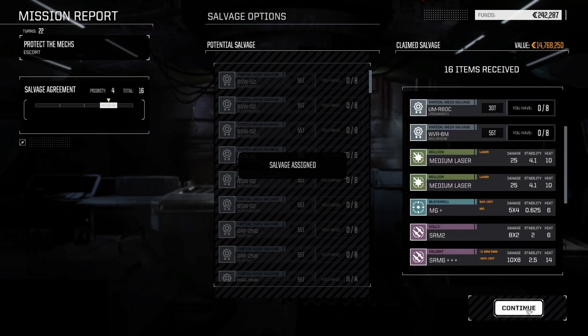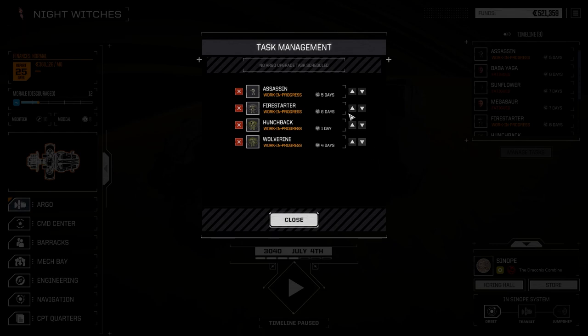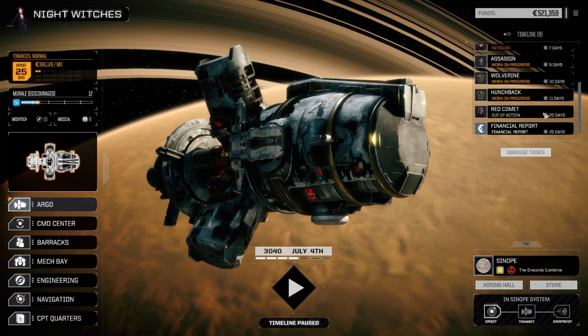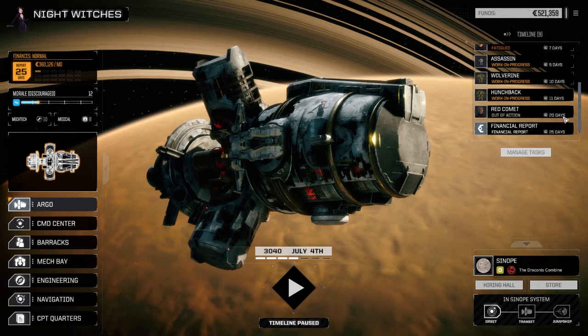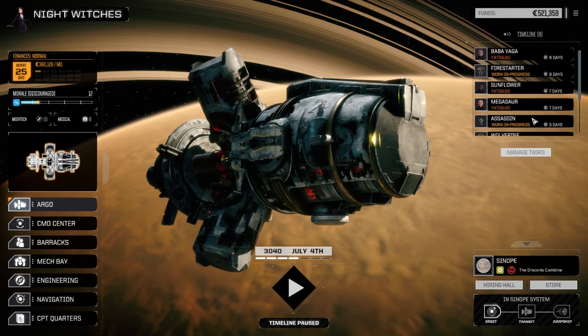Let's see what we get out of this. Two Bushwhacker parts, Griffin part, Urban Mech part, Wolverine part, medium lasers, machine gun plus — oh, we got the SRM triple plus, okay bonus. Thunderbolt 10. Did we get any ammo? No we didn't. Hey, we got a hand — we need that for the other Hunchback. Okay, actually overall — CASE 2 — that's excellent! We didn't do too bad overall. Let's see what our damages are though. Alright, 28,000 — not too bad. 14 days for repair. We have some internal stuff we need to fix though.